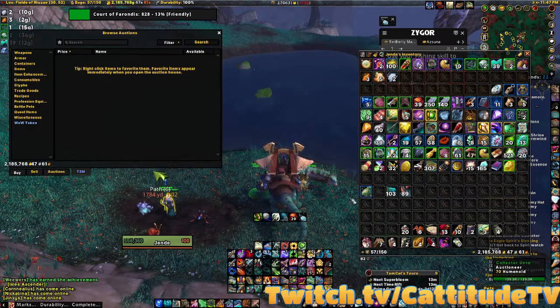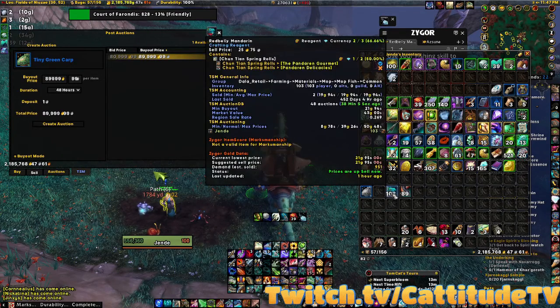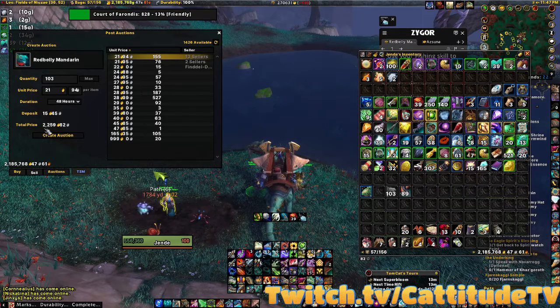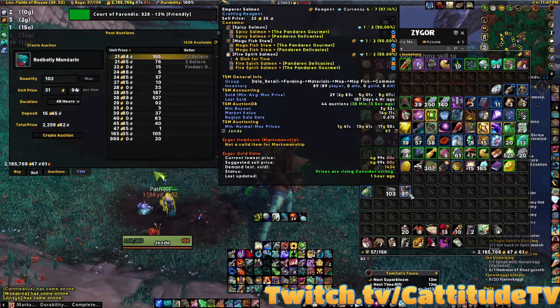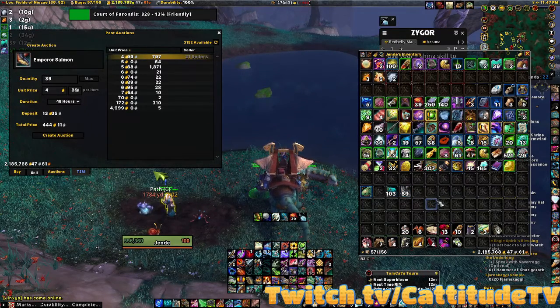If we click here and look at the auction house, this person is trying to sell the carp for almost 90,000 gold. I highly doubt that's going to sell for that much — that's just kind of ridiculous. On Wowhead it says it goes for about 31k. But for the fish: we're going to get around 2,259 gold for the Red-bellied Mandarin and about 444 gold for the Emperor Salmon. So all in all, for an hour's time, that is pretty good.